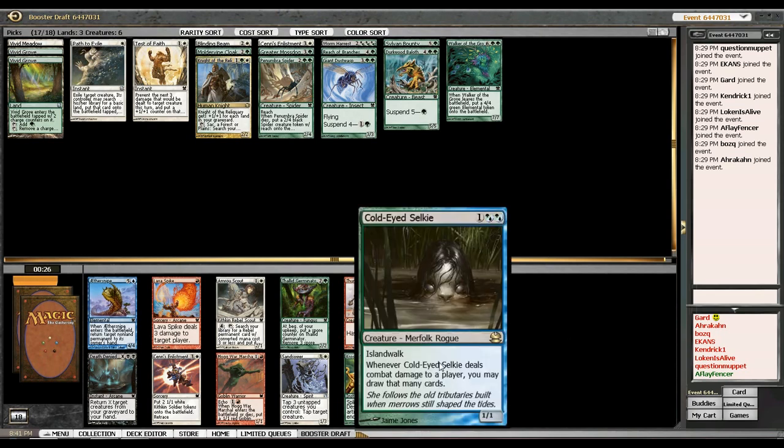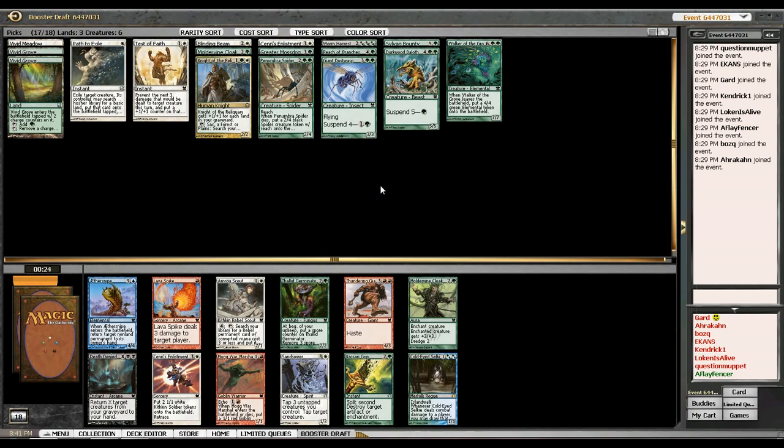I could take the double-green Island Selkie, which I don't think is that desirable for me. I could take another Sins Enlistment or a Thallid Germinator. Germinator is probably the weakest card here but it fits my curve — I want more three-drops. So I'll just take the Germinator.